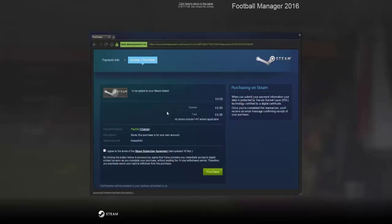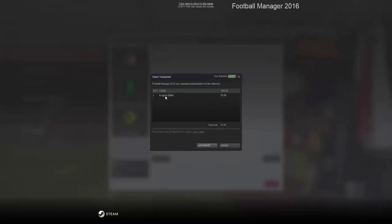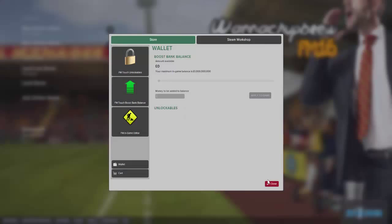That will bring you back to your confirmation and purchase review. You just need to click 'I agree to the terms of the Steam Subscriber Agreement' and hit Purchase. Then as long as you've got money in your account, it will go through. Thanks for your purchase — your funds are available to use immediately. Click Return to your transaction and you'll see it pops up with the in-game editor, £3.99. I now have £4.02p. Hit Authorize — purchase completed successfully. Hit OK.